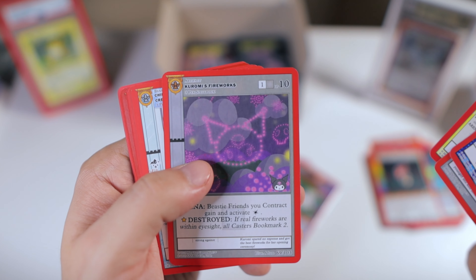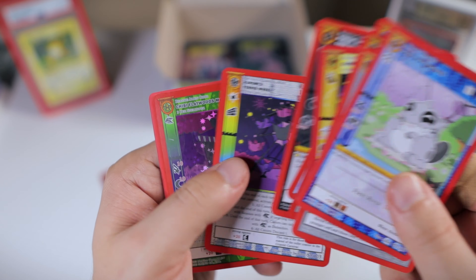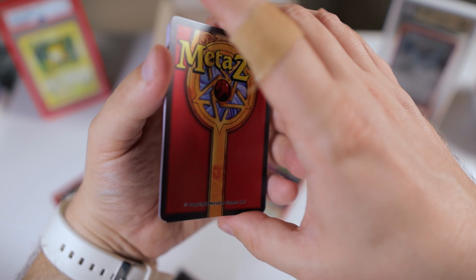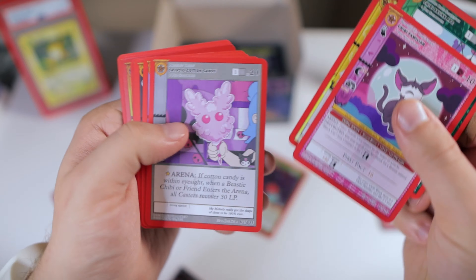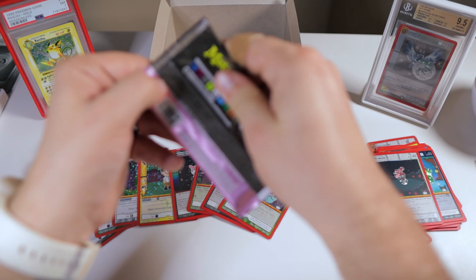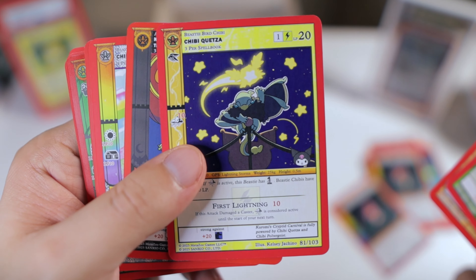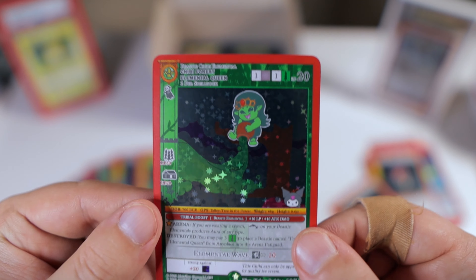Chibi Poltergeist. Kuromi's Fireworks. Chibi Partridge Creek Monster — I think some of these are new. Grim Reaper. I got another Flatwoods Monster — very cool. I guess the big chase for this set is a Secret Rare, a numbered card. I think it features Mothman, if I'm not mistaken. Cotton Candy. And we got another reverse Melody. Stone-Eating Jaisquatch. Classic. Chibi Quetzal — very nice artwork. And there we go — chibi Forest Elemental Queen, full holo.